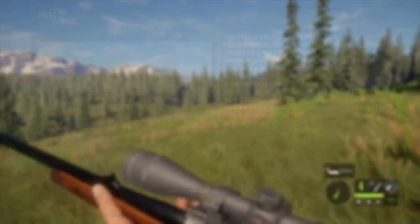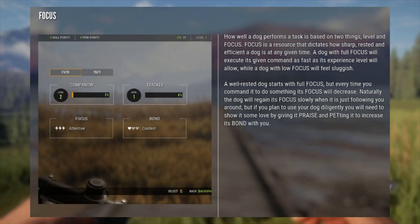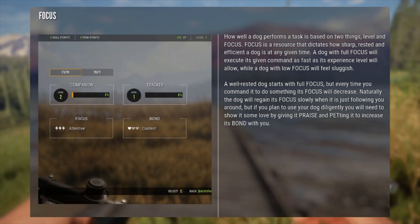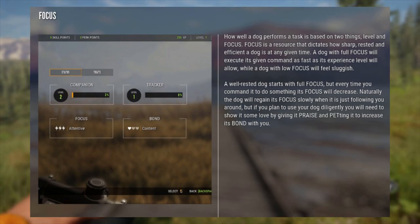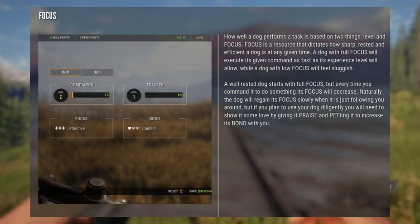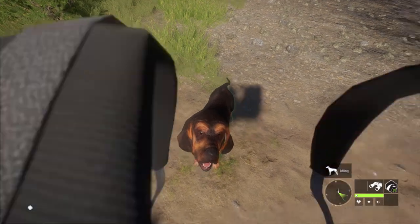Let's talk about focus first. Focus is pretty much how well your dog performs a task. A dog with full focus will execute its given command as fast as its experience level will allow it, while a dog with a low focus level will be sluggish. Every time you command your dog to do something its focus level will decrease. The dog will slowly regain its focus from just following you around, but to help increase it even faster you need to praise the dog or even pet it.